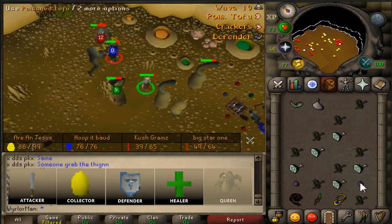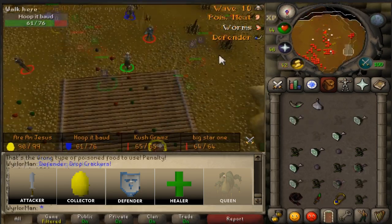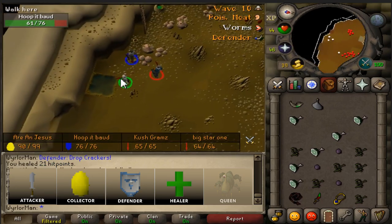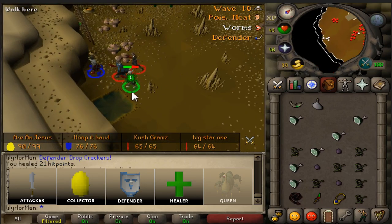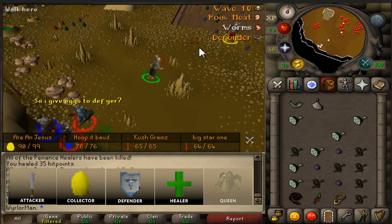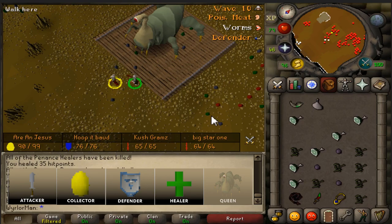It may sound confusing, but just bear with me — it is relatively simple to remember what you need to do. To start off, everyone should probably group around the healer pool, as it's the easiest way for the healers to keep you healthy. The only exception is the one person who needs to actually do their job throughout this part of the wave. The collector has the first job.